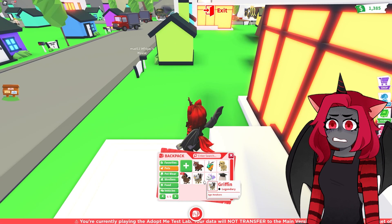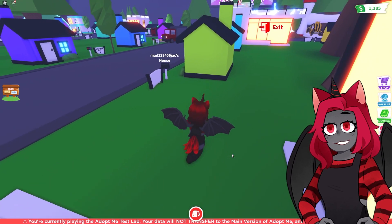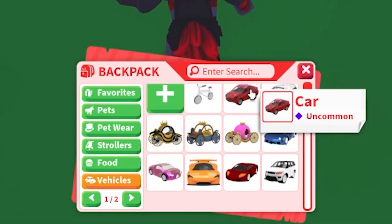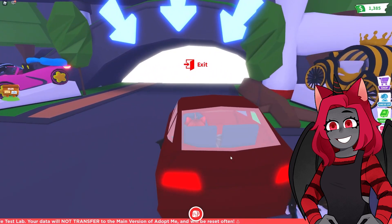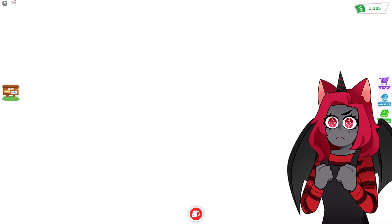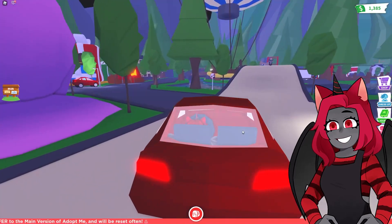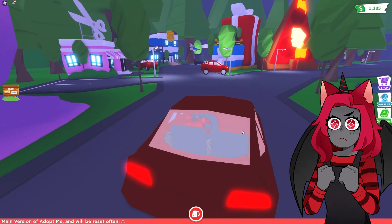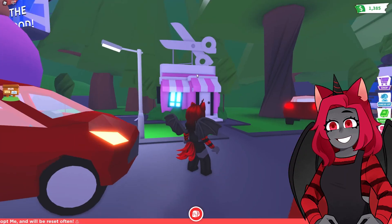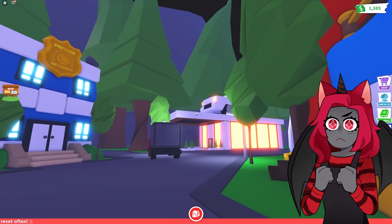We don't have any new pets this time — we still have our lavender jacket, which gives us a selected few items each time. I have a red car this time. Let's head toward the center of Adopt Me because I think that's where the new stuff is.